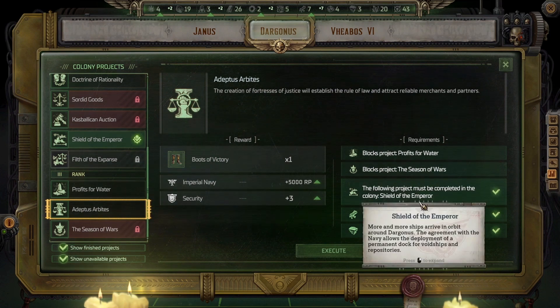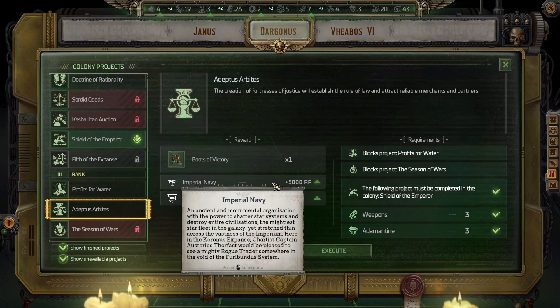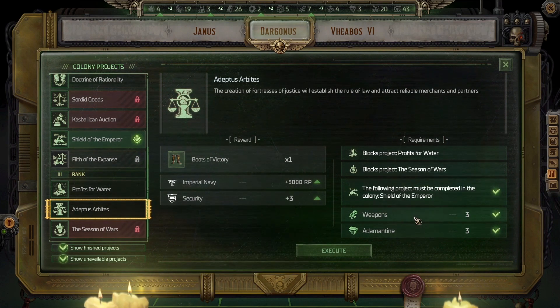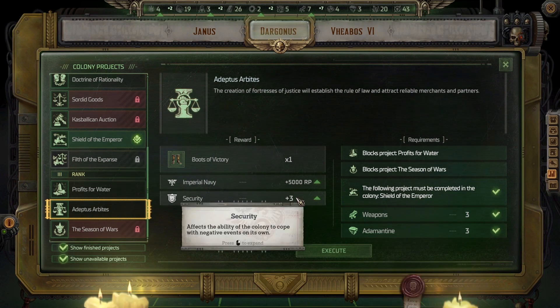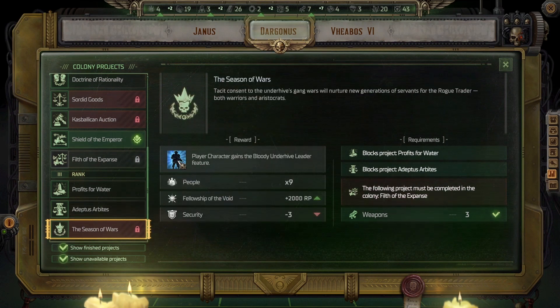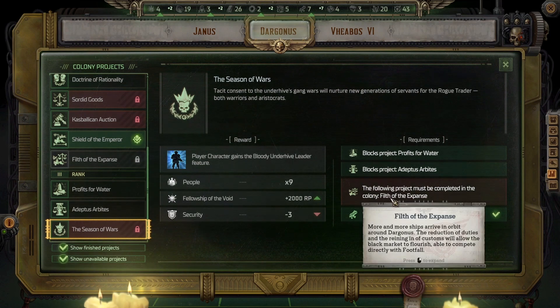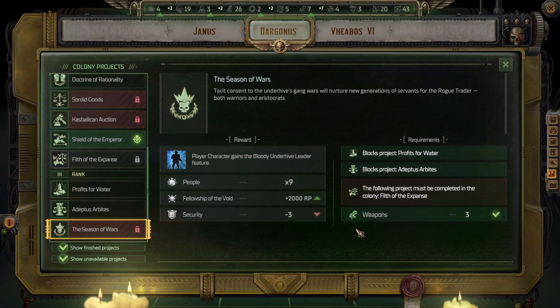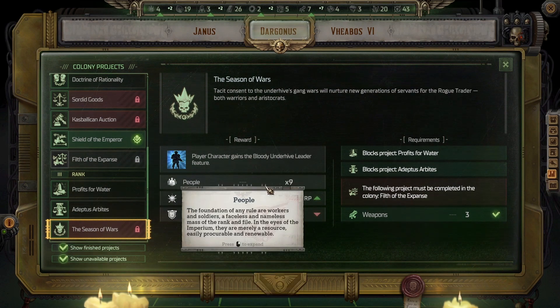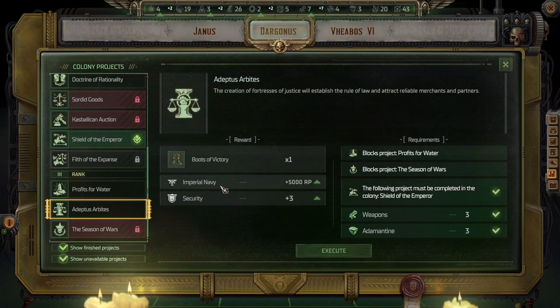Shield of the Emperor — 5,000 Imperial Navy, 3 weapons, 3 adamantine, 3 security. All allies gain 5% melee damage and plus 20% damage to attacks of opportunity. And this one must have the filth of the expanse which I can't do anymore. Fellowship of the Void — nine people, three weapons. I think this one's the best one.